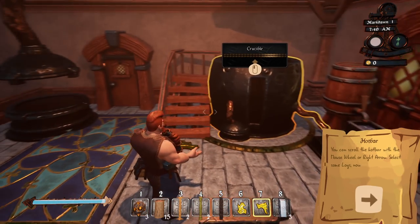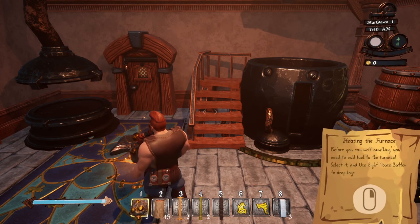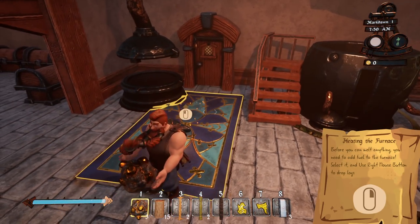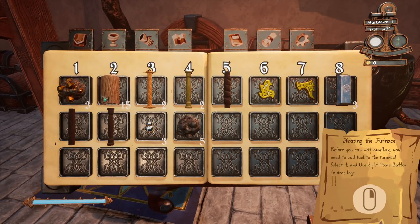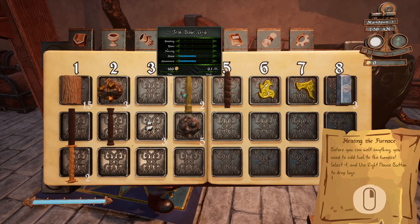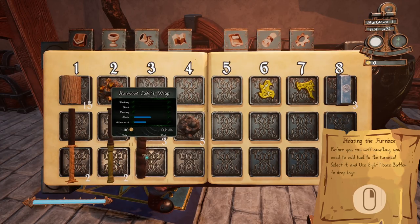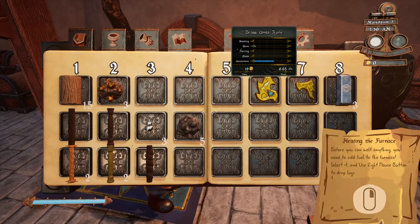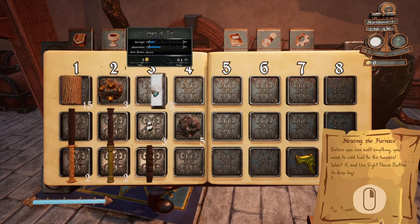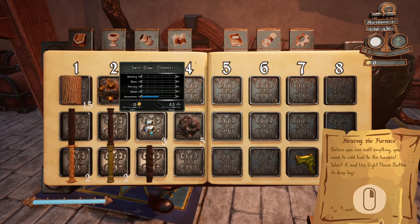You can scroll with the arrow keys for the hot bar. Before you can melt anything you need to add fuel to the furnace — this is one thing that's kind of weird about this game. First I'm going to organize my inventory a little bit. These things right here are the grips, the handles of the weapons. These right here are runes — I'm not really sure what those are for — and right here are pummels, that's the thing below the handle that keeps it from falling off.